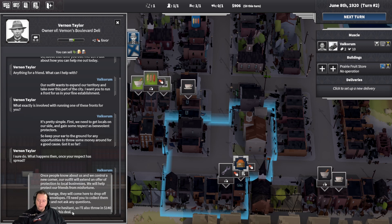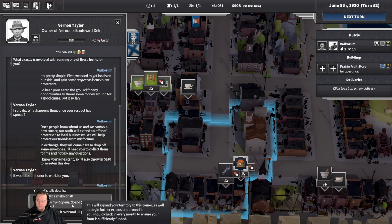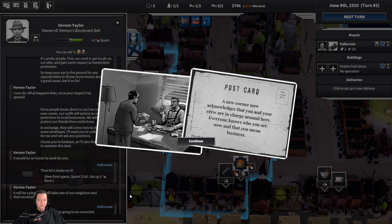Now we've got the part where we need to sweeten the deal, so we'll throw in $140. As I said before, you will need to have the cash on you and then you'll be able to shake on it and seal the deal. There we go — shake on it. Fantastic, now we've got a front.